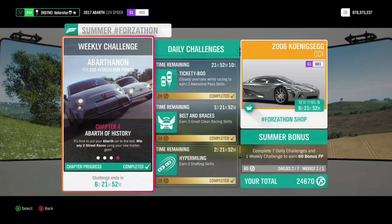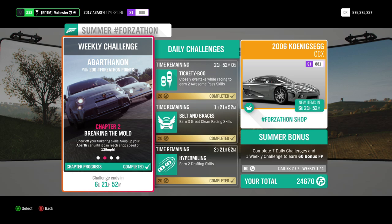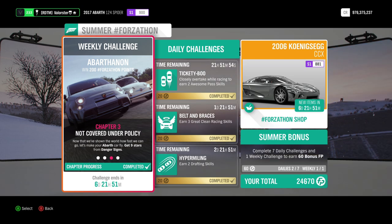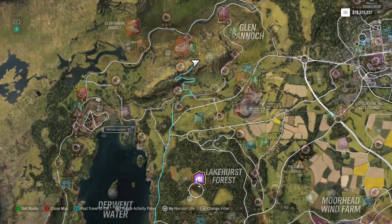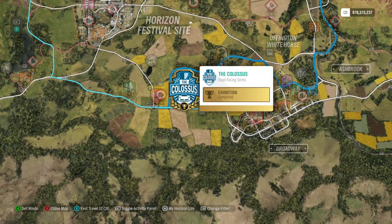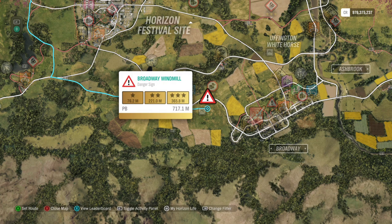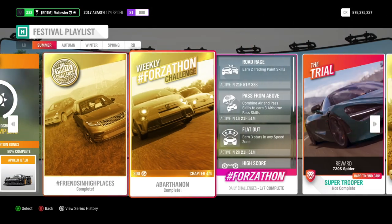Okay, let's have a look at the Forzathon. As you can see, I'm in the Abarth 124 Spider — we just need an Abarth, but I took that one because it's actually very good for the street scene. We need to reach 125 miles an hour (200 kilometers an hour), which is very simple with this car. Then you have nine stars total at the danger sign. I took the one at the Colossus — just go four or five times and you'll easily have it.